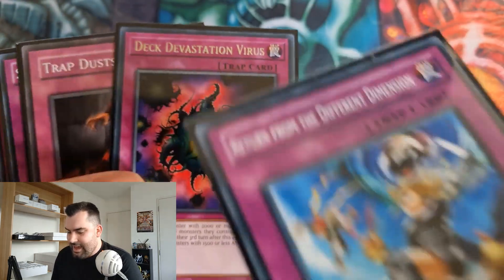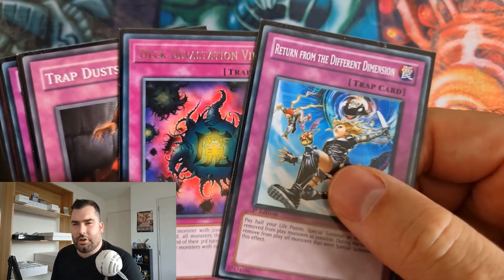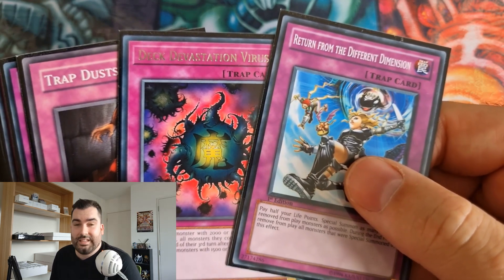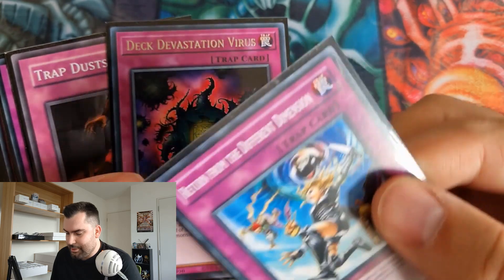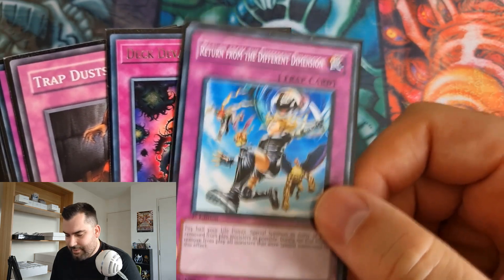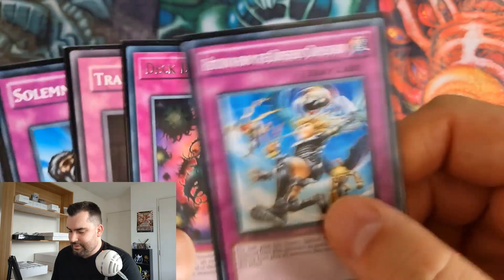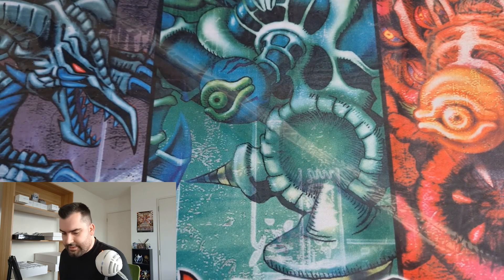If I was to change anything, I'd probably drop DDV — I only got it off once the entire day and it's just not very impactful, particularly since beat sticks are still a thing and DDV doesn't clear them out. Return from the Different Dimension is so good game one and maybe game three, just not game two. DDV would definitely be the card that gets cut.